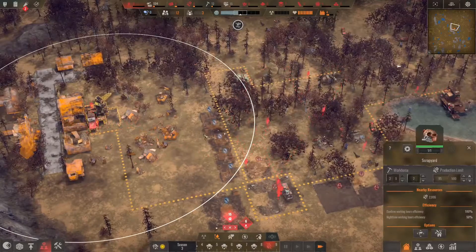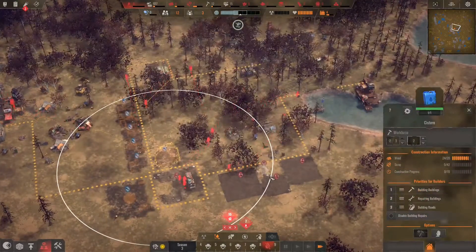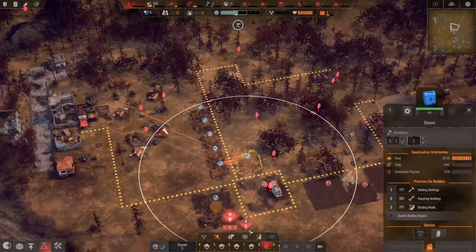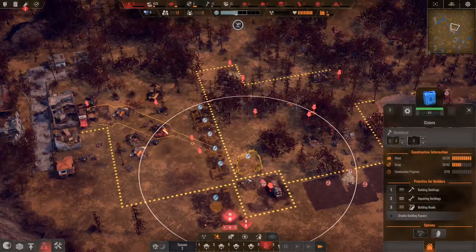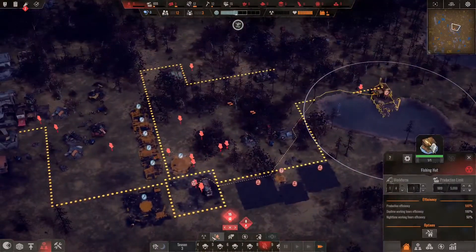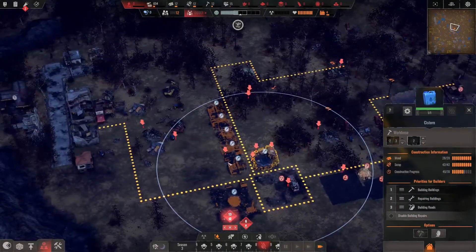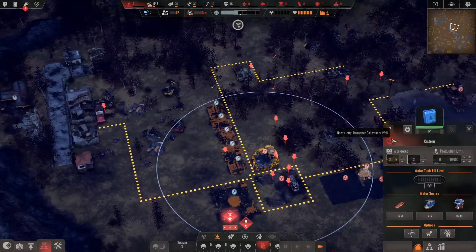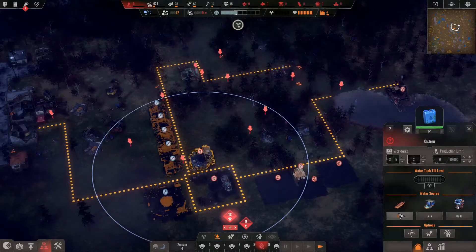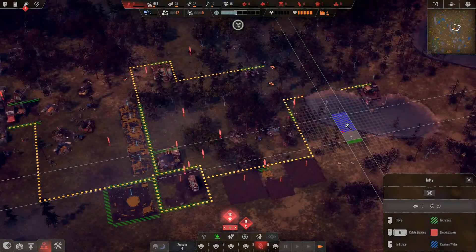I'm gonna speed the game up a little bit. I've got enough scrap now. Wood needs to be gathered because it's reserved. There we go — Scrapyard. I am desperately trying to build that next. I really need my scrappers to start doing their job and collecting resources, because right now I am really low on scrap. There we go, thank goodness — they're collecting the wood.